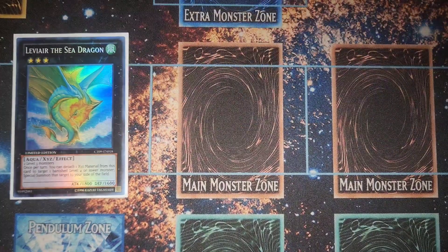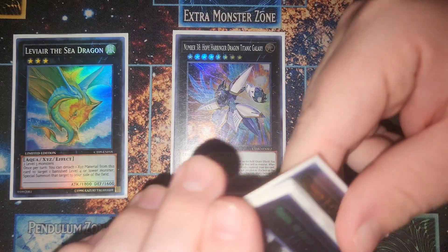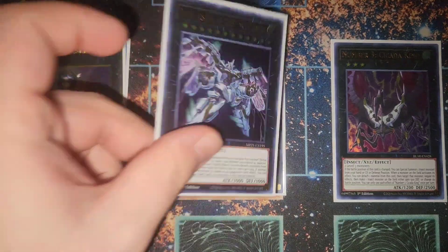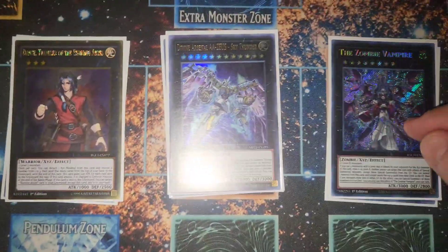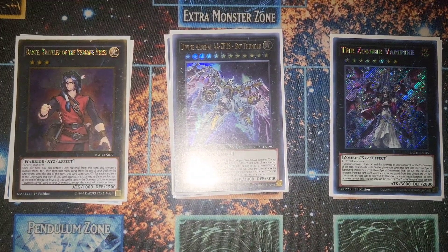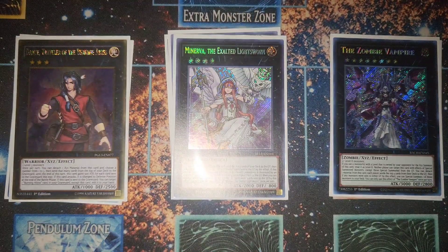For Xyz: one Leviair, which brings back your banished cards and sets up more plays. One Hope Harbinger for spell negates. Dante, since he mills. Zeus, because with lots of Xyz we can easily make Zeus and blow up the board. One Zombie Vampire, an insane card that mills from both decks and lets you special summon one of those milled cards.